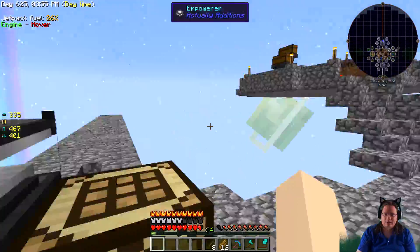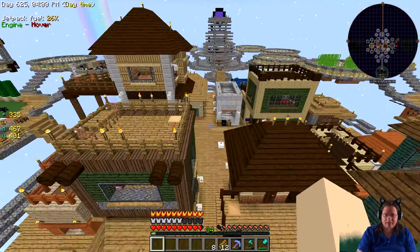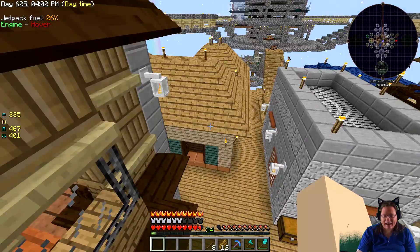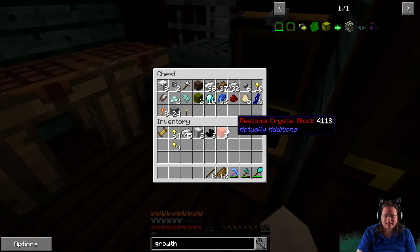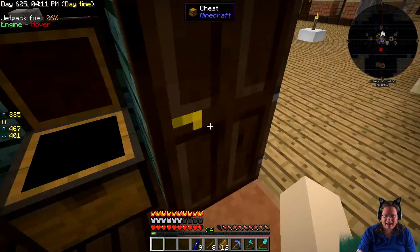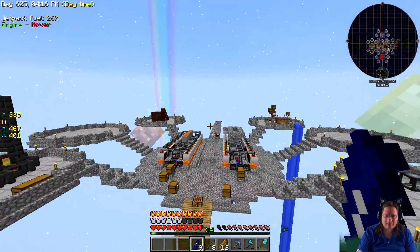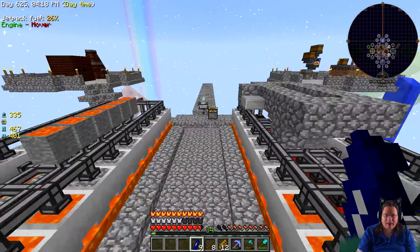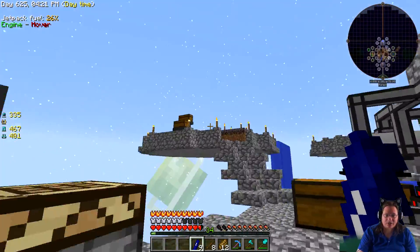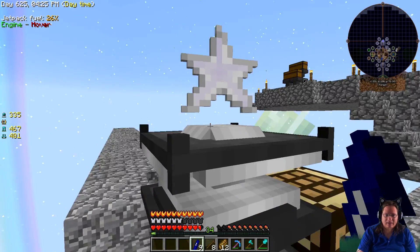I need those crystals. Well, so much for that I guess. I'll just put this stuff in here for now. Let's grab these Palace Crystals — you get Palace Crystals the same way you do the Restonia, only you use redstone instead.